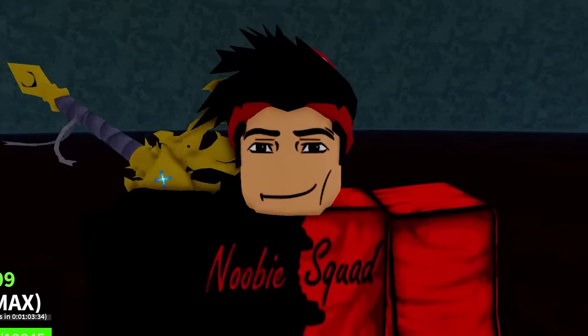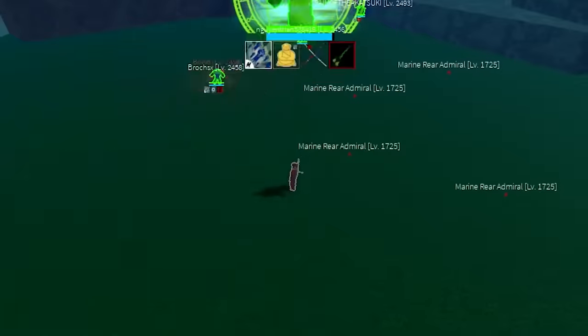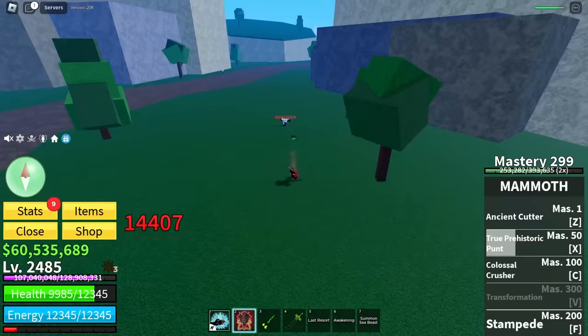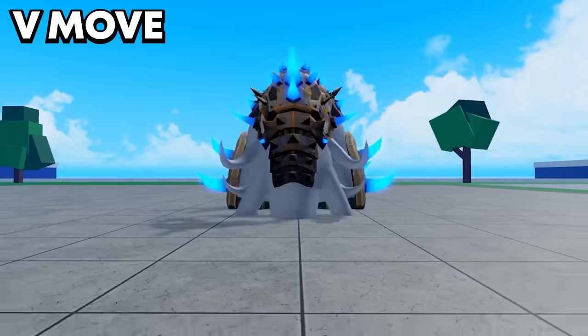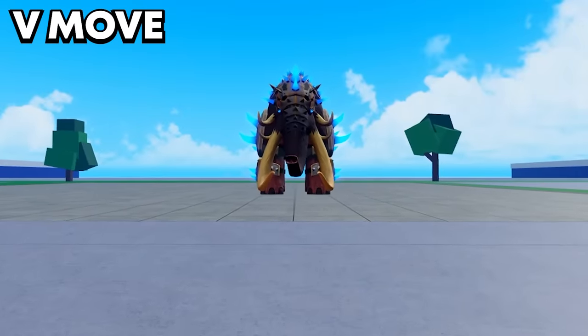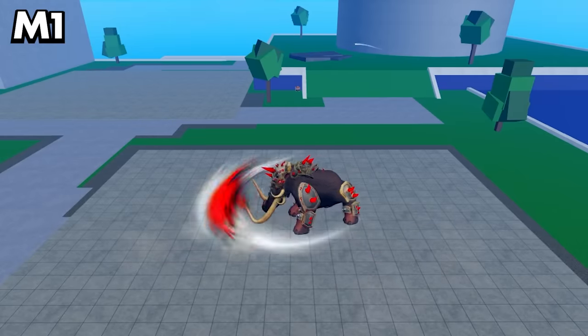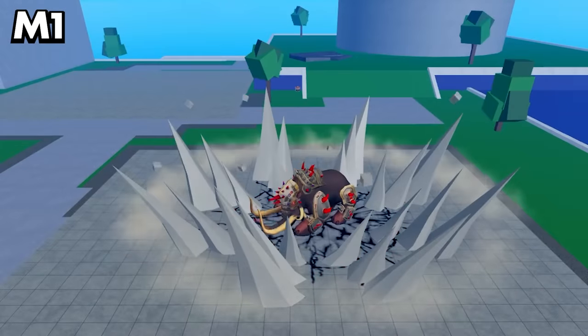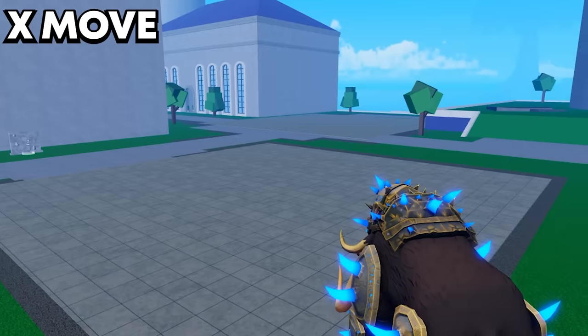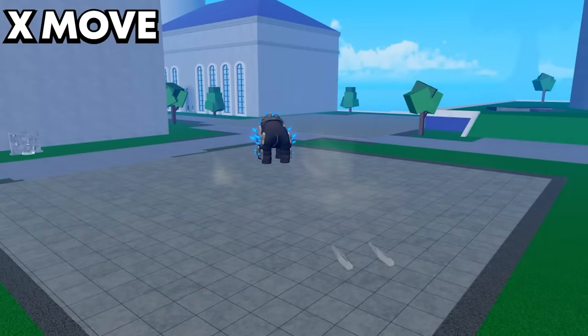Now let's get the mammoth transformation. We still need one more mastery — I'll kill this NPC for it. And we got it! Transform! This transformation is crazy! Let's check out all the moves. These are the M1s — it's like the leopard fruit M1s where you do a roar at the end. Z-Move! This is the X-Move — just like the base move but way, way better.